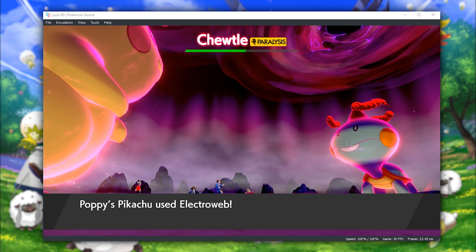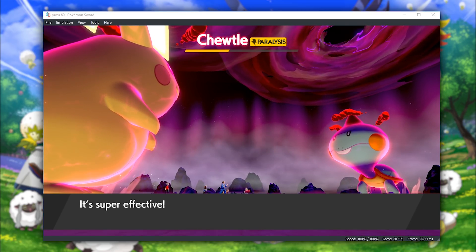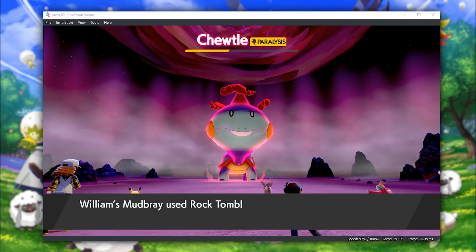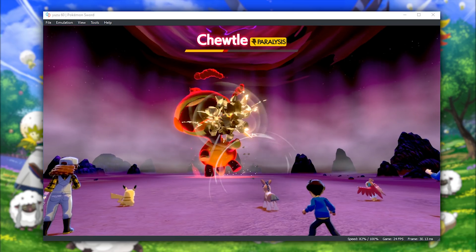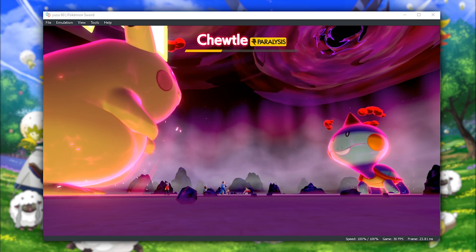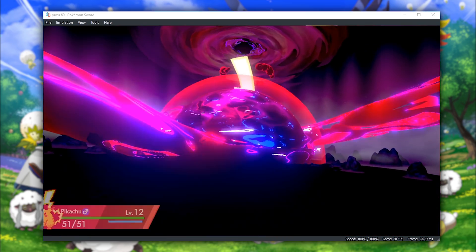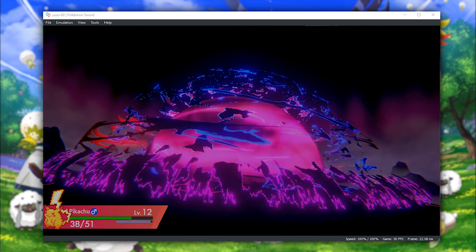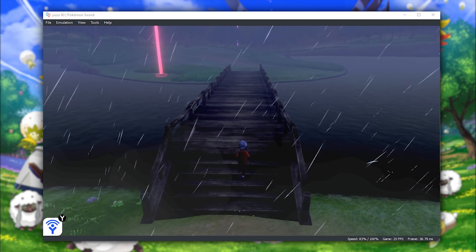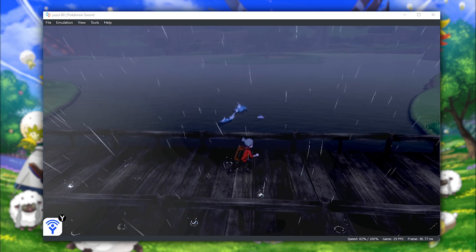Performance-wise, on my system containing an 8700K, which is currently clocked at 4.7GHz, paired with an NVIDIA GTX 1080 Ti, the game runs at anywhere between around 22 to 30 frames per second — that is, of course, when limiting my frame rate to 100% speed. Judging by user reports on Yuzu's Discord, if you're having fairly good performance in Pokemon Let's Go, you can also expect very respectable performance in Pokemon Sword and Shield.